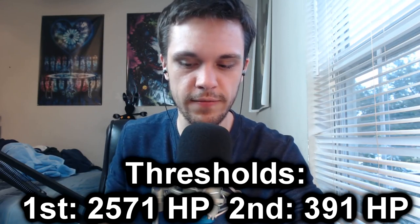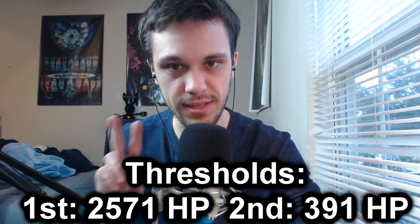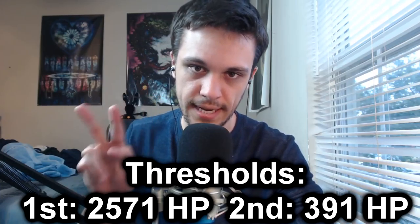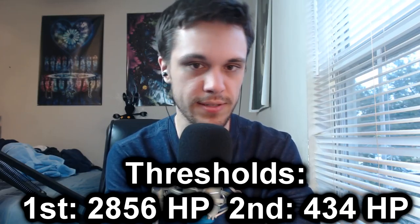For stage eleven: his first threshold is below 2,286 HP bars for the first counter attack, and below 347 HP bars for his second counter attack. For stage twelve: his counters go down to 5 instead of 10. His first threshold is below 2,571 HP bars, and his second threshold is below 391 HP bars.